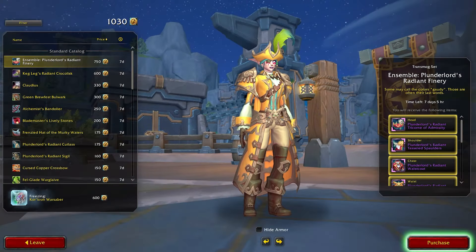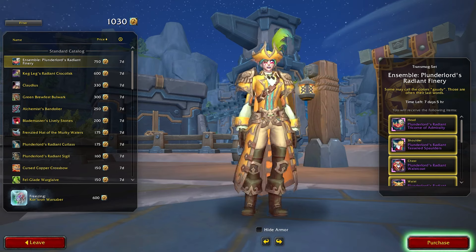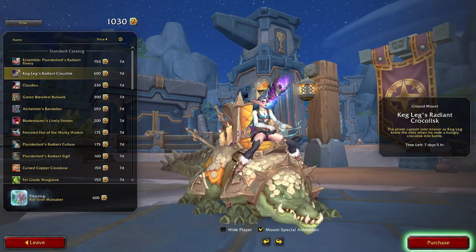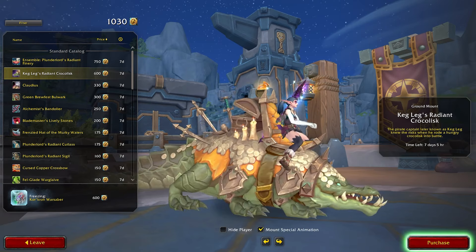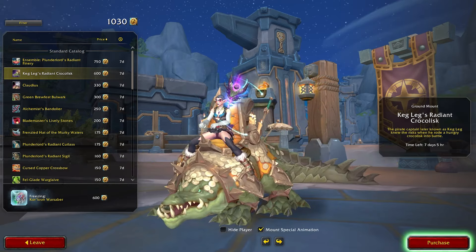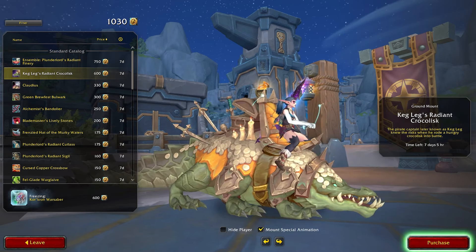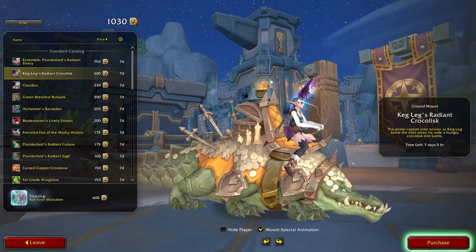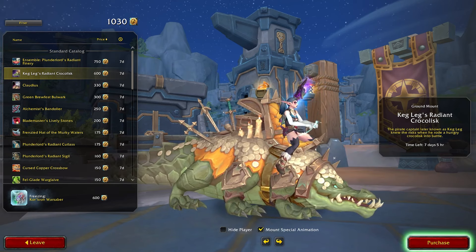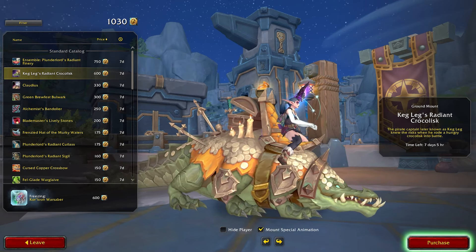I never have any currency — I had 30 currency before getting our thousand. Okay so we got the Plunderlord Radiant Finery. Oh, is this another crocolisk? I was right, there was a crocolisk on here. I just didn't realize there were two on the same month. I may actually skip him — I just got a crocolisk, I don't feel the need for two of the same mount.